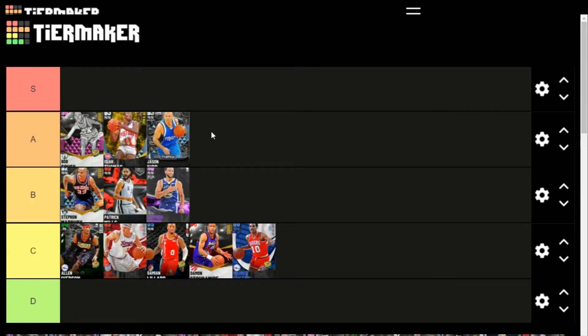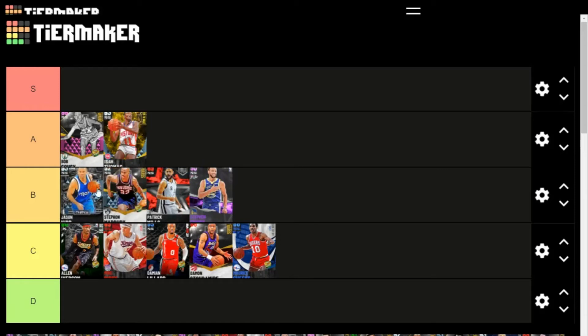Jason Kidd I'd say is probably A tier as well — 30 gold badges, solid Dimer, Floor General, and a lot of defensive badges. He has a slow jump shot but if you're using the stick it's not a big deal. Actually, I'll move him down to B because Isaiah Thomas does literally everything Jason Kidd does but better. Jason Kidd is just a little bigger, so I'll put him at the top of B.